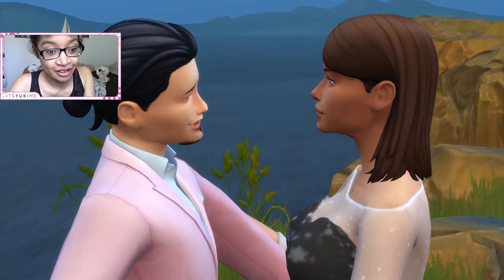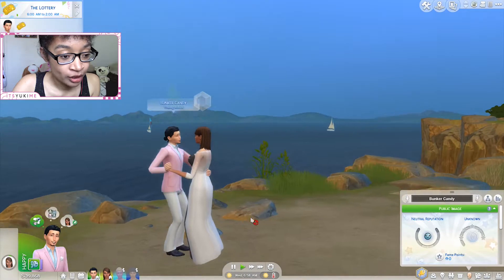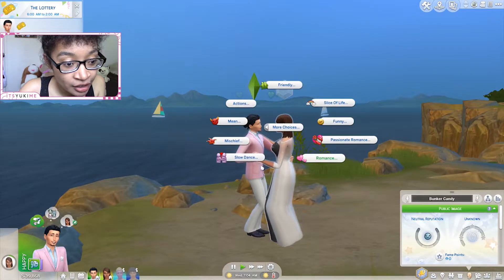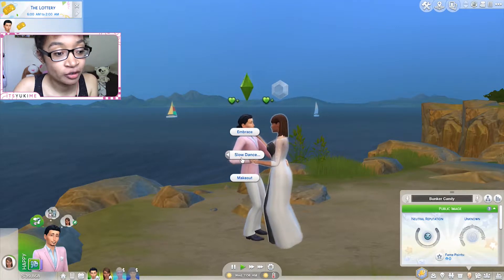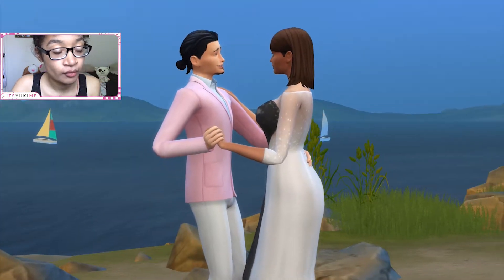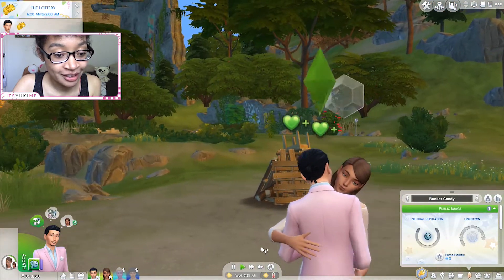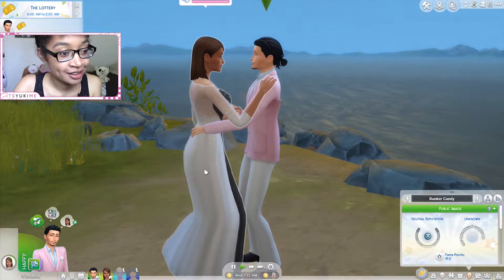Now they're going through the motions — I'm going to take a screenshot because this is so cute. So we can embrace and make out while slow dancing. If you click on slow dance in the pie menu while you're already slow dancing, you now have embrace and make out options. Let's click embrace and see what happens — oh! Now they're embracing, holding each other very close. They both look so happy. That was embrace — now let's check out make out.